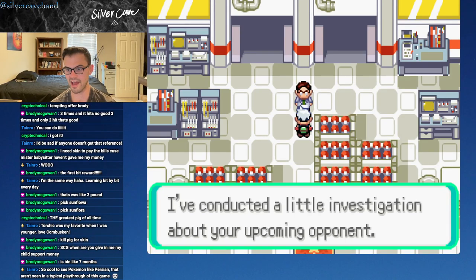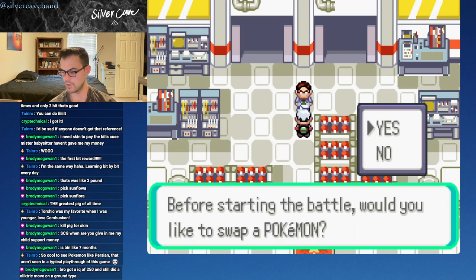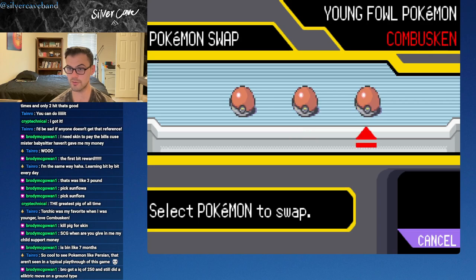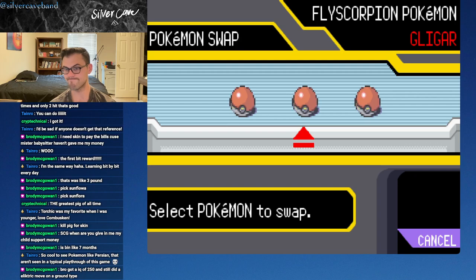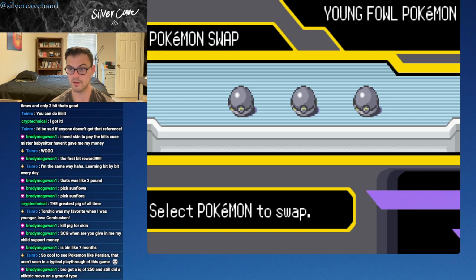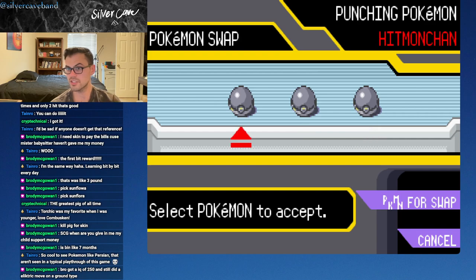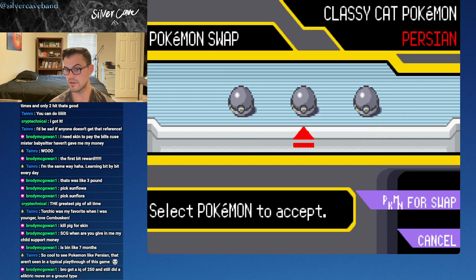Apparently skilled with the Water type. We're kind of in a position where I love our squad, and unless we find something we really love, we don't have to swap. But seeing as we have two Pokemon weak to Water type, we might want to. I love having Earthquake. I think I'm gonna swap Combusken. Persian is probably going to be the most versatile - it has Shadow Ball, it has Fake Out. Yeah, we'll go with Persian.